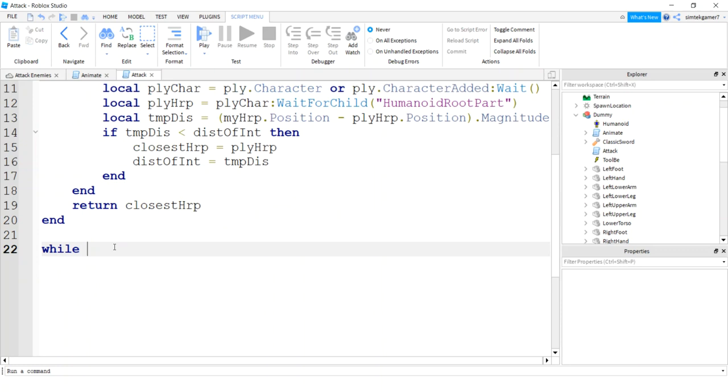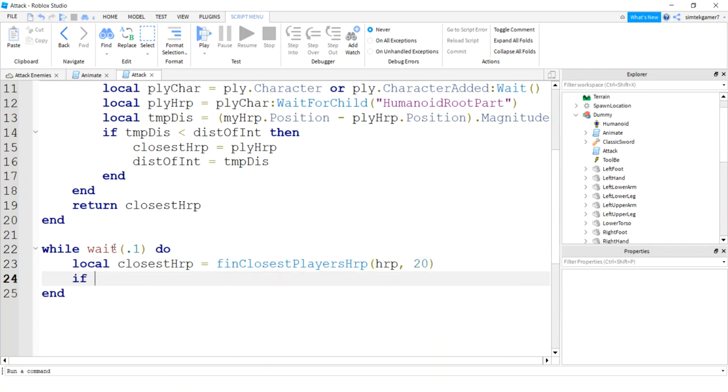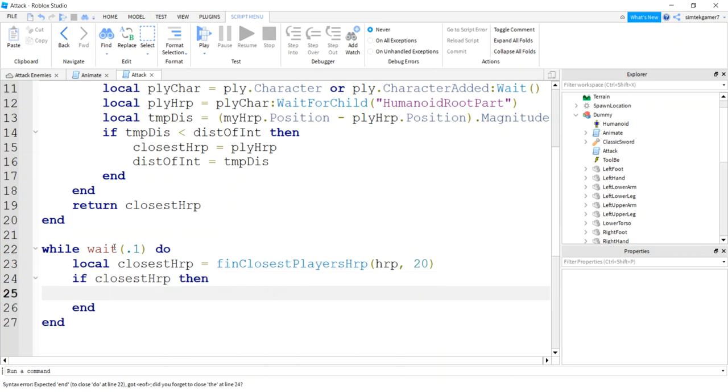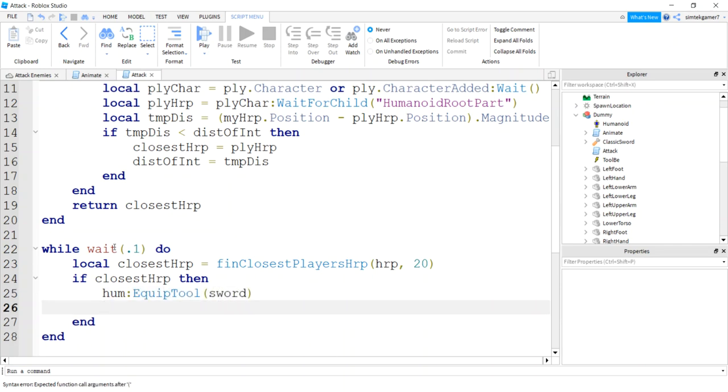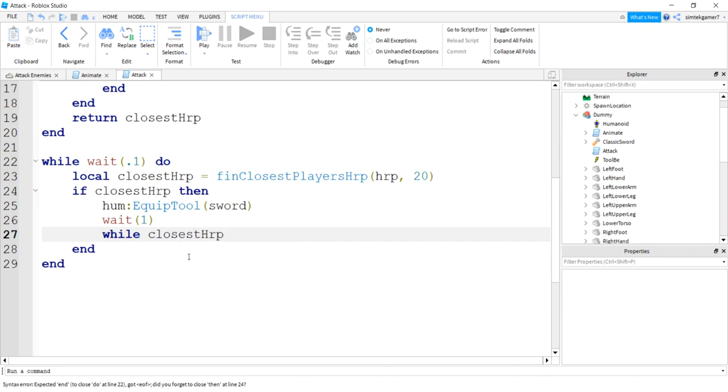Now let's add a while loop: while true, with a wait of 0.1 seconds. Find the closest HRP by calling findClosestHRP, passing in our HumanoidRootPart and a distance of interest of 20. If we find a closest HumanoidRootPart, equip the weapon with hum:EquipTool(sword). Wait a second, then enter an inner while loop: while closestHRP and the character's Humanoid health is greater than zero.